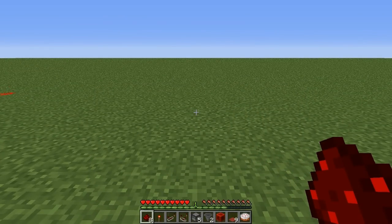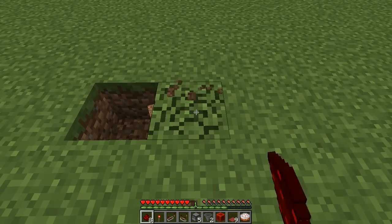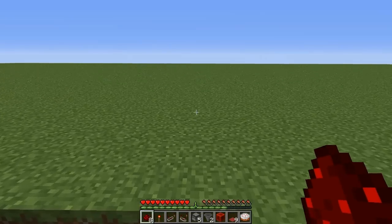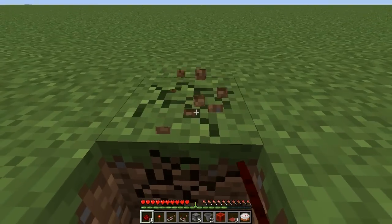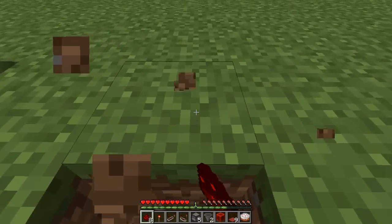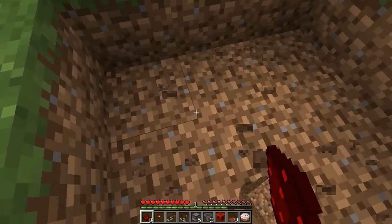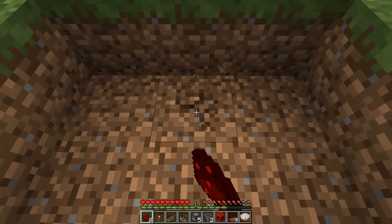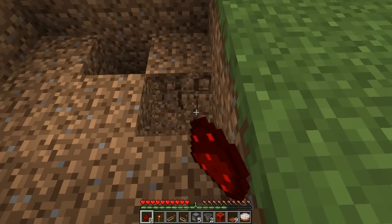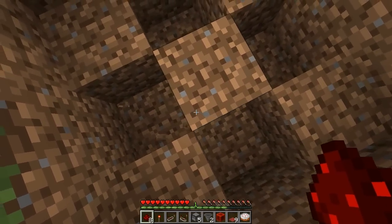The first thing we're going to do is dig out a three by three hole. So we're simply going to go one, two, three, then three this way. We've already done one so we just need to do two more. Then we're going to dig back this way, get in line with the start, and dig out these two remaining blocks. Then we want to dig out a plus sign — the one in the middle, the one to the right, the one at the bottom, and the one on the left, not the corner middle one.